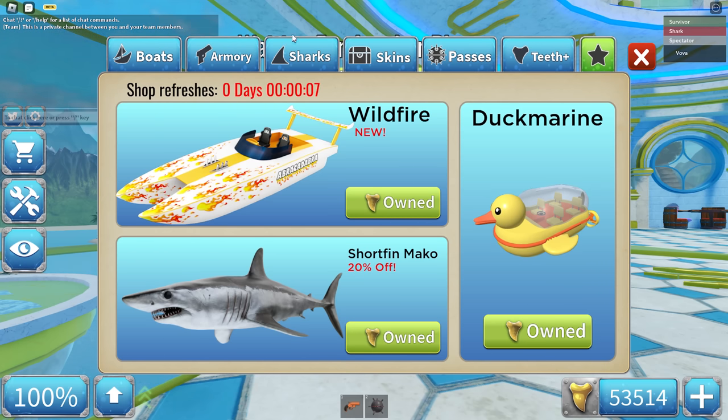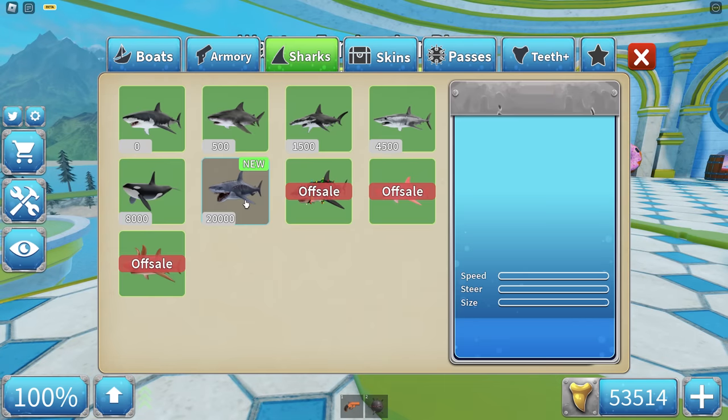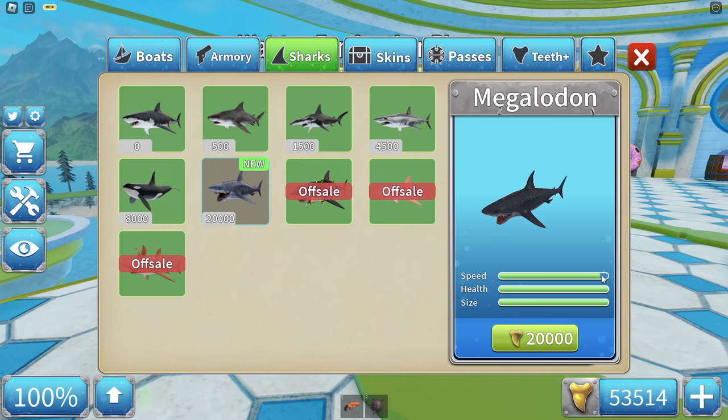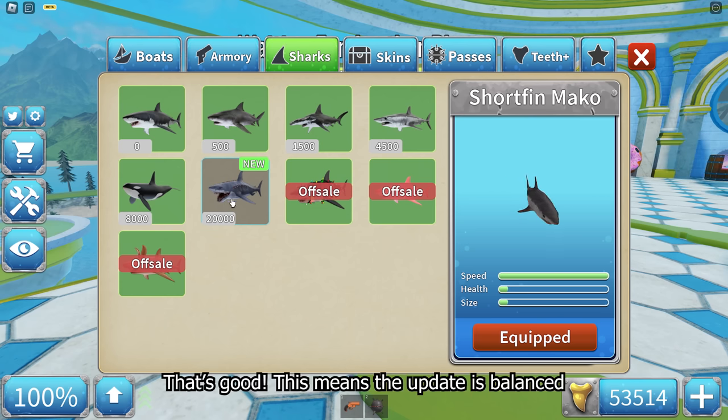A new update is dropping right now. We have a Megalodon! Let's check out the stats — it's faster and just better than the orca overall. The only shark faster than this is the Mako. It's 20k and still slower than the Mako, but sometimes this shark is actually faster — I'll talk about that a bit later.